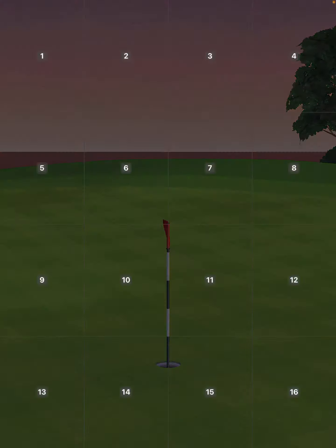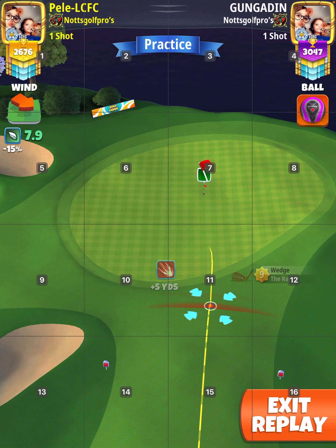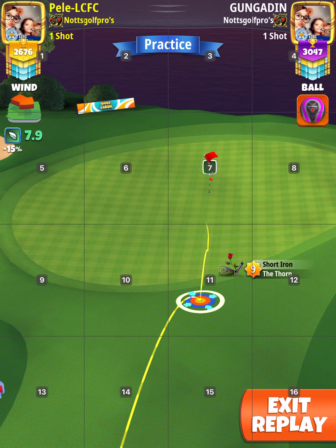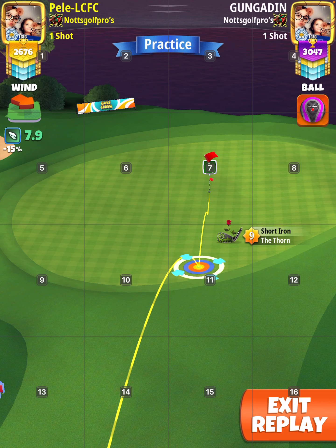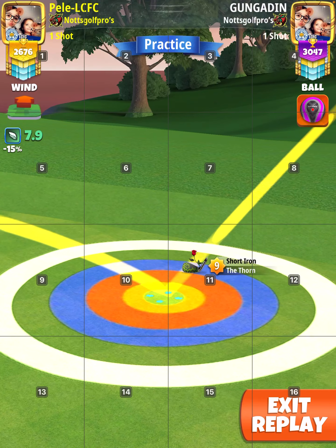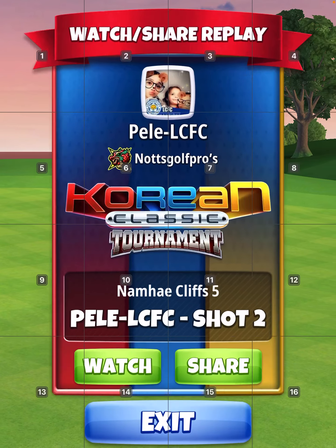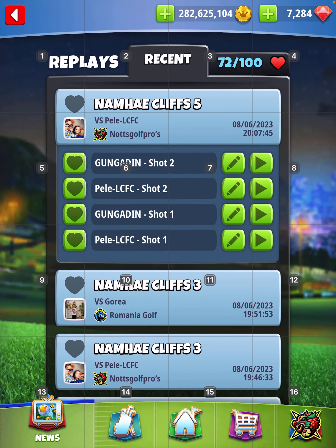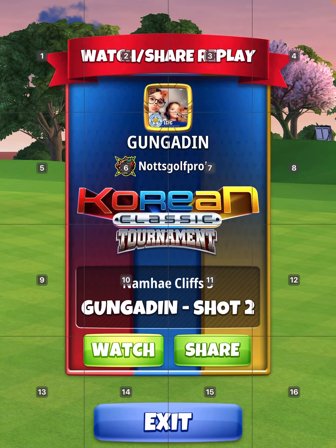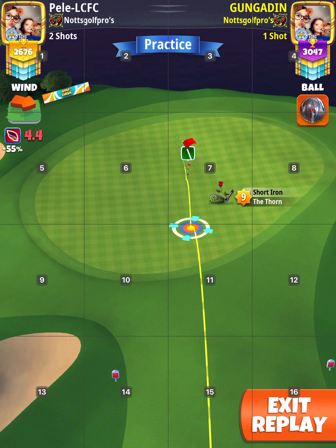For the approach on the one with the Zerk, I went 10% elevation and 25% slider because I thought I'd try it without any spin - just let it fall to the hole without adding spin. A rough estimation: I played 25% slider and 10% elevation. I did hit perfect but I missed to the right, so on the other one I played 20% elevation, which is what I recommend for the approach.